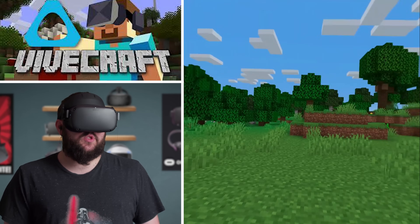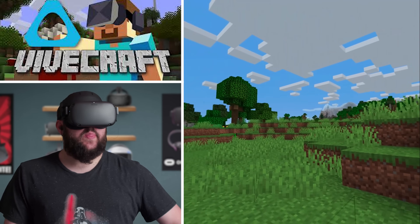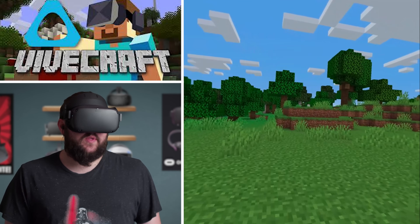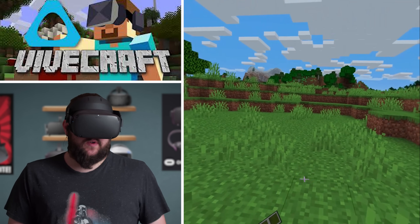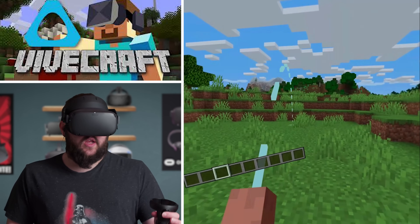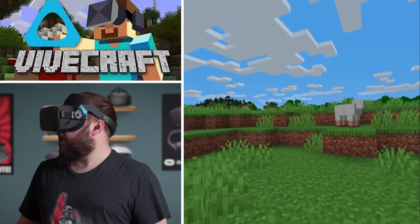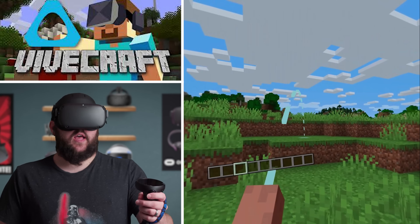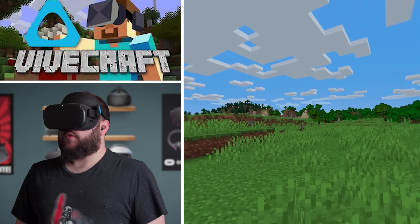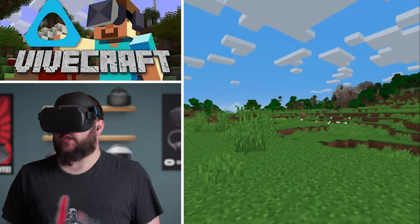It allows you to do smooth turning if you want. I could not find that option in the Windows 10 version. This version is automatically set up to pull the trigger on the left controller and you can actually teleport. It'll allow you to teleport, so if you want to use that instead of smooth locomotion — if that makes you sick — you can still enjoy Minecraft.